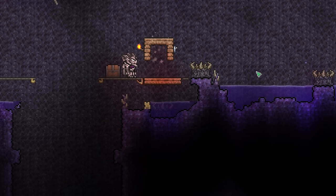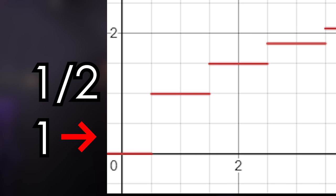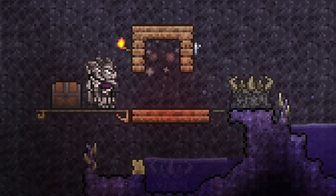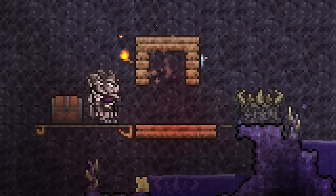Next, a note about how demon altars spawn ore in the world — this is shown most easily with a graph. The first demon altar you break will spawn the most ore. However, when you break your next demon altar, it will spawn only half as much ore as the first. The third one will only spawn one-third the ore of the first one, and this pattern continues. For example, the hundredth demon altar will only spawn one one-hundredth of the ore of the first one. So, there are diminishing returns the longer you do this. However, given the sheer number of altars we're breaking, we can just brute force our way around this, given enough time.